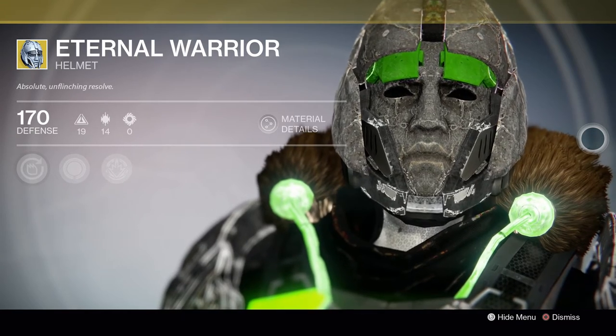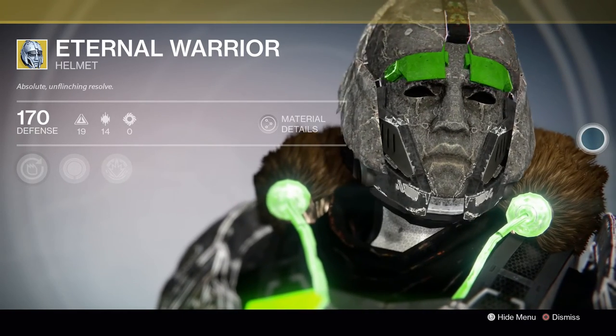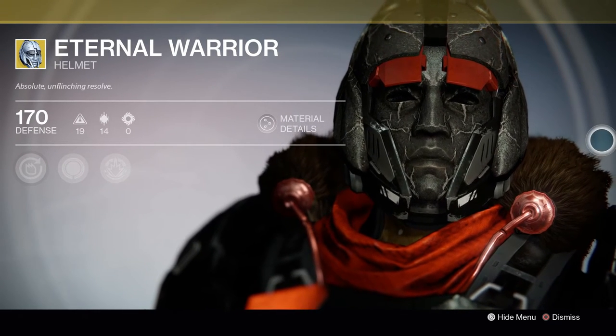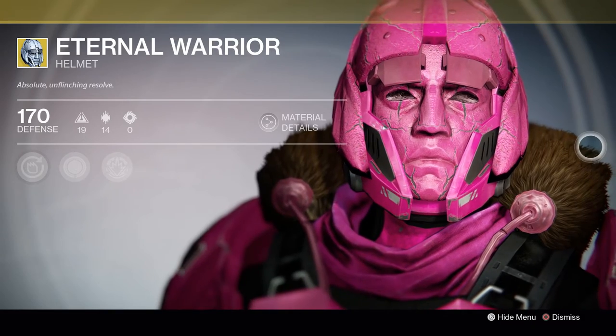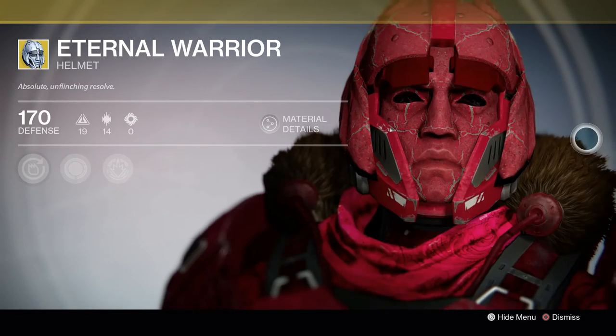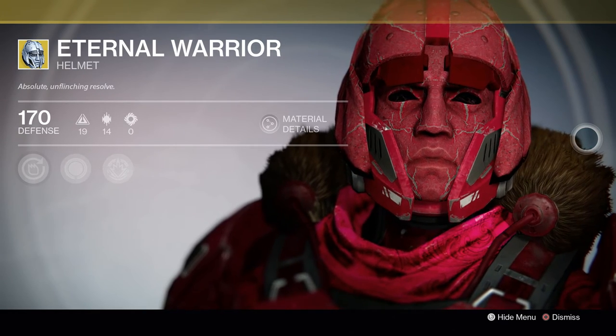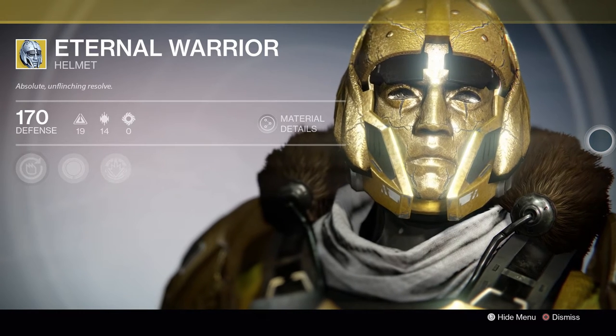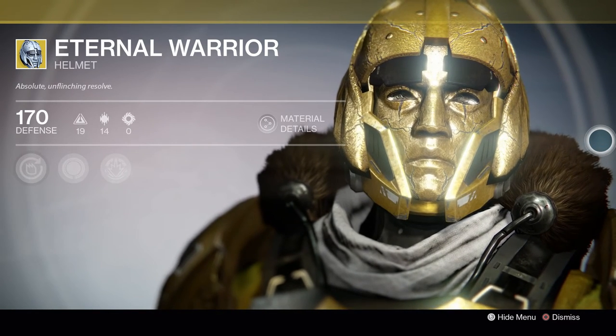Eternal Warrior. This is the helm that allows a Titan to have Unstoppable for free, so they can have Shoulder Charge or Juggernaut on the house. It's also one of the creepiest looking helms in the game. I'm not quite sure exactly how this should be changed, but I think something like providing Headstrong — which Helm of Inmost Light already does — would be something very useful.